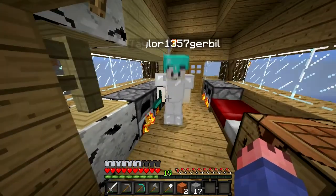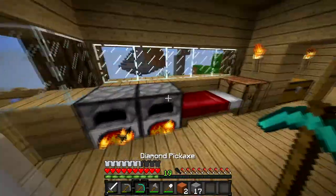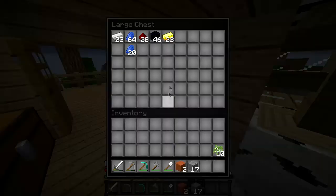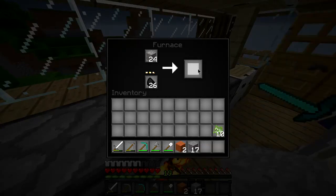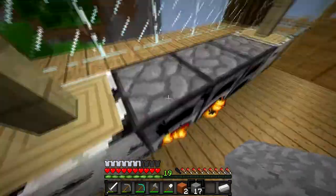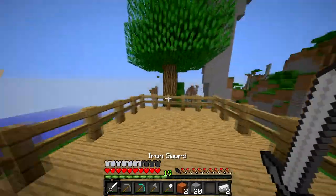Going mining, we found loads — Taylor found loads of diamonds. He's made himself a diamond sword, pickaxe and helmet. And I made myself a diamond pickaxe because I actually found three. Taylor says he lent me some diamonds, but Taylor took my diamonds out of the chest. We're just smelting these up now.